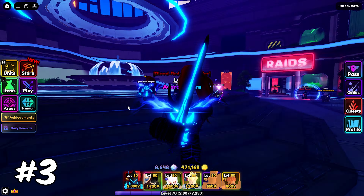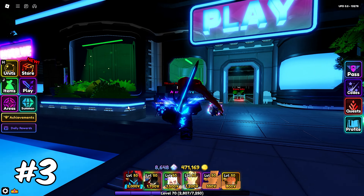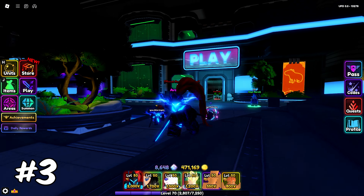Even though I am expecting some nerfs, my third tip is going to be to try to obtain some of the current meta mythic units, since these will help out a lot with the new content, especially if the new content is much harder than the stuff we already have in the game. The units I would recommend are the following: Vegeta, Sungjin Wu, Egris, Tengen, and of course make sure you have Speedwagon and Takarota, since they are a necessity on every single loadout.